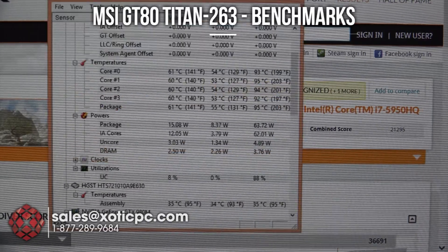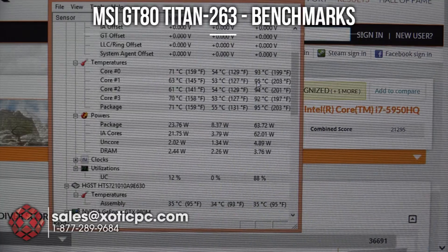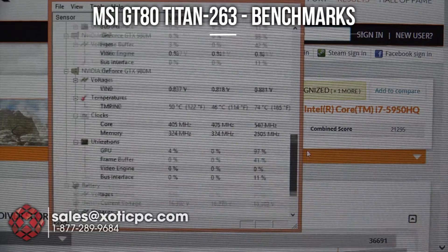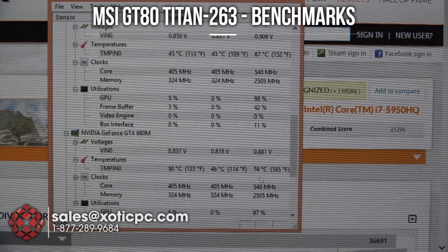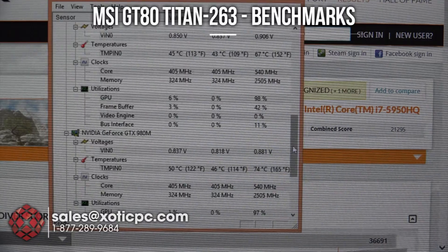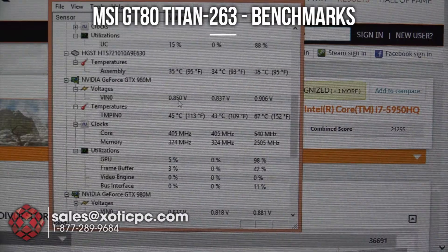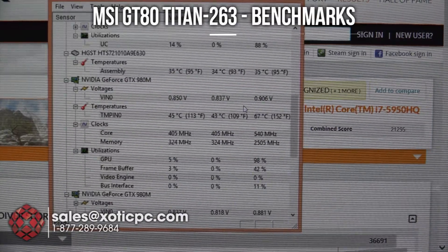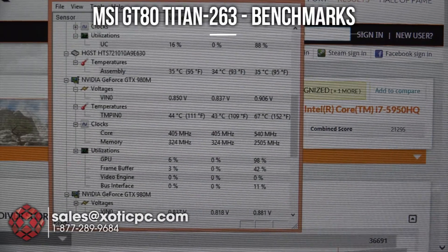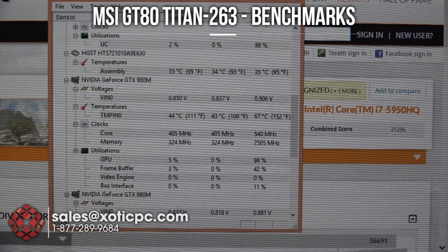Let's take a look at temperatures again. On the CPU we're looking at a little bit higher — 92, 94, 95 degrees. Scrolling down to the GPU: 74°C on one of them and 67°C on the other. Higher than 3DMark Fire Strike, nothing dangerous, but could be a little bit lower. We'll do one more benchmark — 3DMark 11 — and we'll see how those numbers turn out.